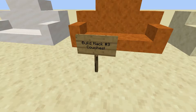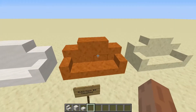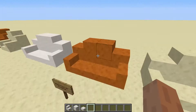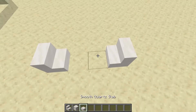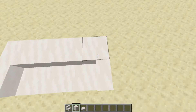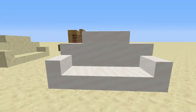Moving on to build hack number 3, we have couches! Couches are made with pretty much the same blocks — either make it out of smooth quartz blocks, red sandstone blocks, smooth ones, and smooth sandstone blocks. You can make them in both creative mode or survival mode. First of all, we're going to place a stair here and then a stair here. Some quartz slabs — well, they can be any type of slab. And then you want to place four blocks here, a slab here, slab here, two blocks there. And you just create yourself a couch. I'm pretty sure it can fit about three players into it.